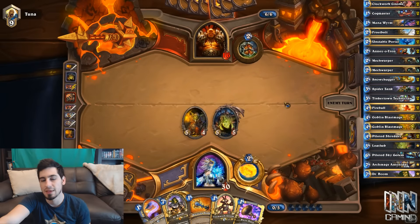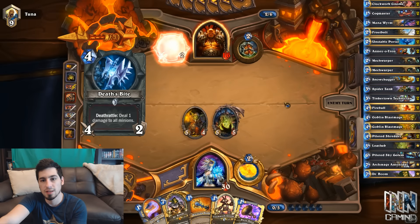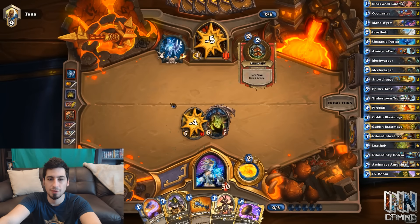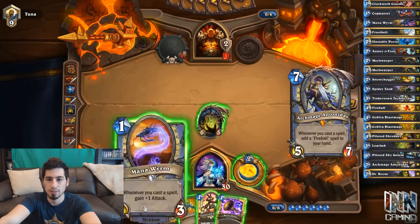Hopefully Blast Mage lives — and it does! There's the next spare part for the Taunt. There's Loatheb for the turn 5 play. Swing for 5, end our turn. Right now he can't Shield Slam, can't Bash. He could Shield Maiden, or Death's Bite and kill our Blast Mage — but then he's just going to take another 5 to the face.